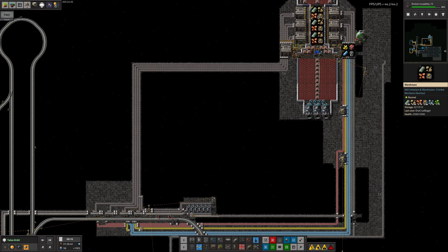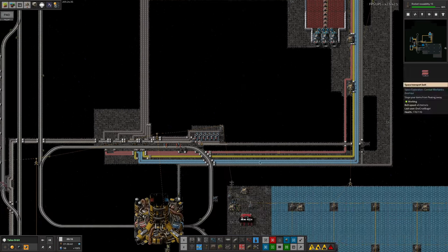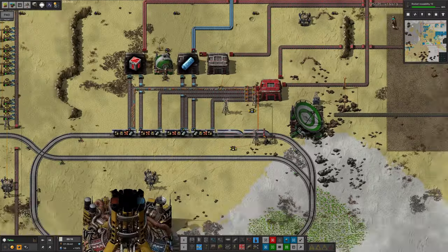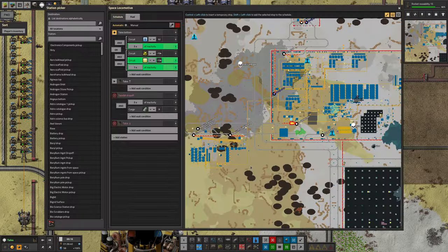The ship has come over here and picked up two-thirds of a spaceship's cargo already, which is quite impressive. It looks like there hasn't been a train coming round since. Looking down at the other end, there is a train sitting here going, I wonder if I should leave. It really should be leaving. This logic was supposed to trigger when there is a shortage of sulfur down here and tell the ship to leave, but it doesn't seem to have done.